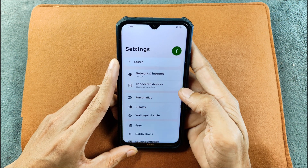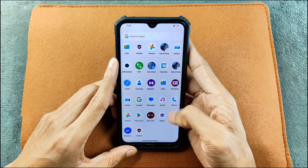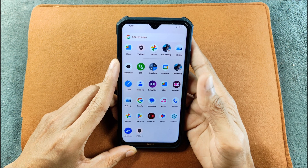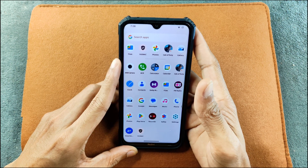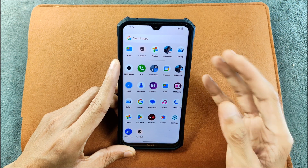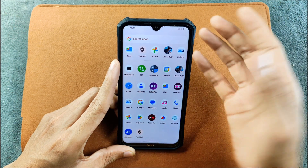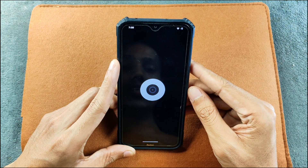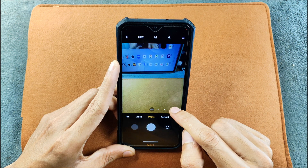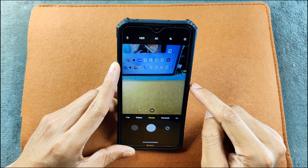The ROM works really, really well — it is very smooth. Everything I'm doing here is pretty smooth and I didn't really close any animation. In terms of other applications, all the basic applications are here. For the camera we are getting ANX Camera, which is pretty much similar to MIUI camera but slightly tweaked. It is working — we can switch lenses, 0.6x and 2x mode, and you can see the preview of the video being recorded.